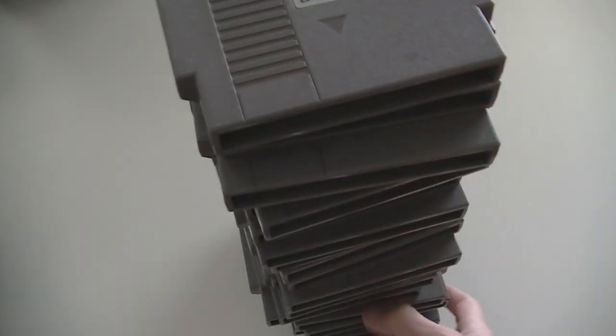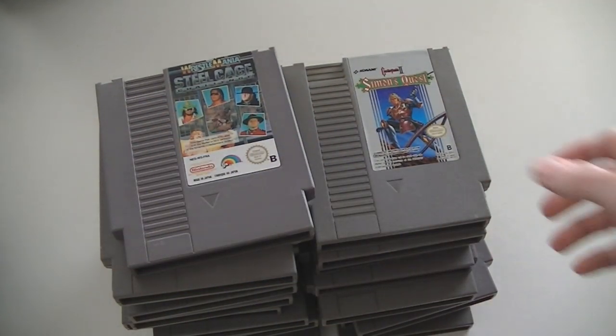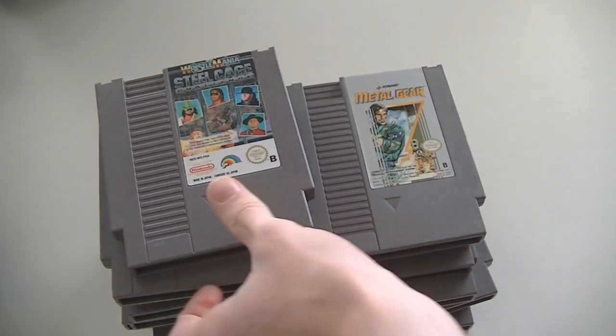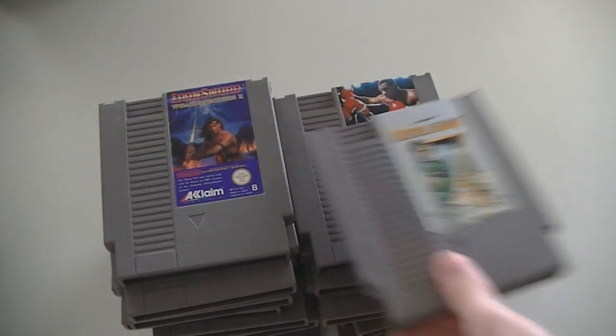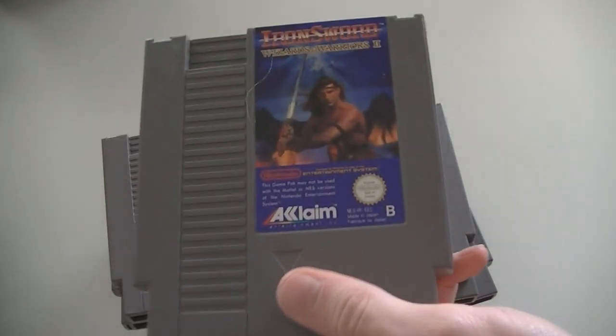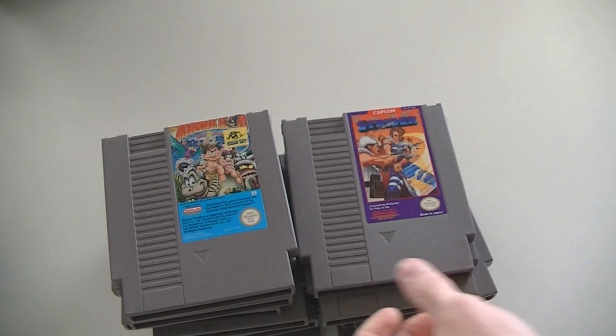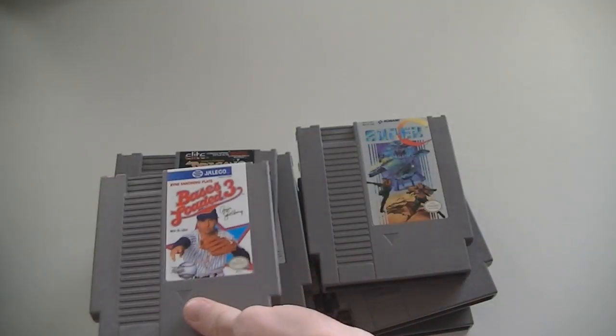Nintendo NES is up next. Big pile so let's split it in two. Castlevania 2 Simon's Quest, Wrestlemania Steel Cage Challenge, Double Dragon 2, Metal Gear, Punch-Out, Wizards and Warriors 2 Iron Sword — and again there's Fabio on the cover, awesome front — Strider, Adventure Island Part 2, Mario 2, Bases Loaded.